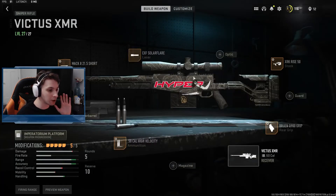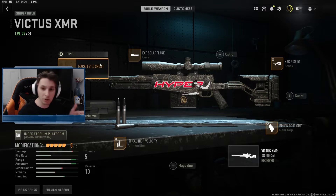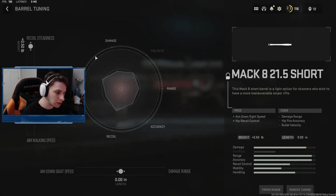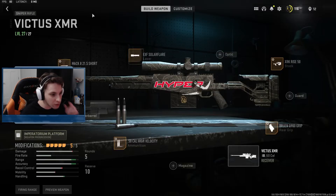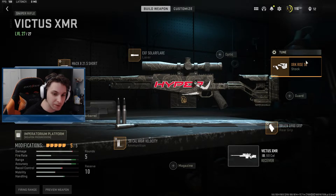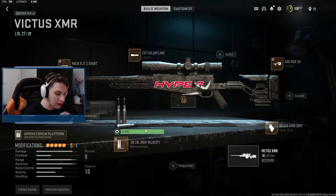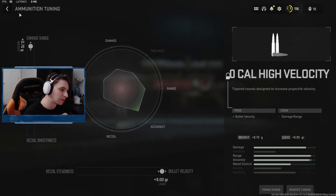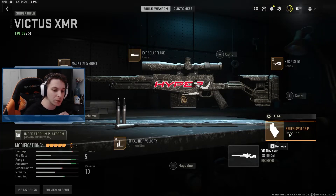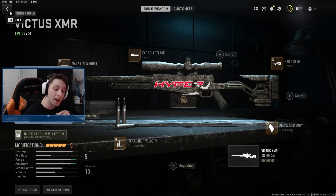We're using a pretty okay build. I got the MAC 8 21.5 short barrel tuned for max recoil steadiness, the XF Solar Flare laser, the XRK Rise 50 stock tuned for aim walking steadiness and aiming idle stability, the 50 cal high velocity ammunition tuned for bullet velocity and damage range, and the Bruin Q 900 grip tuned for aim down sight speed. Let's get into it.